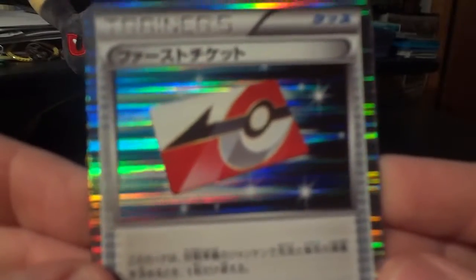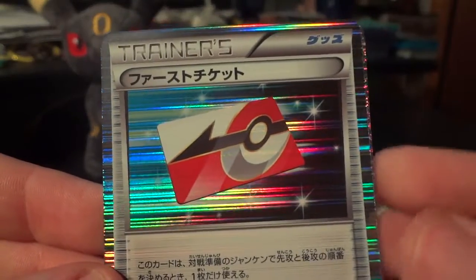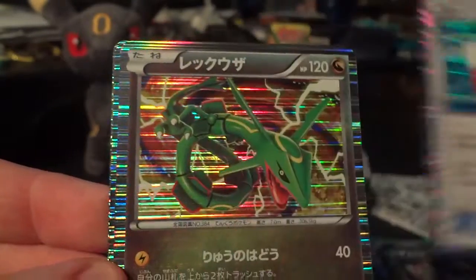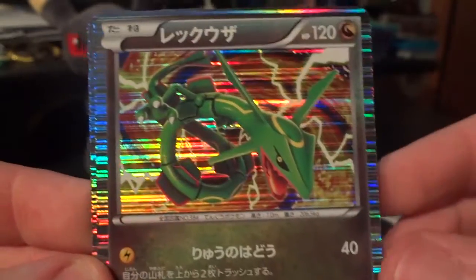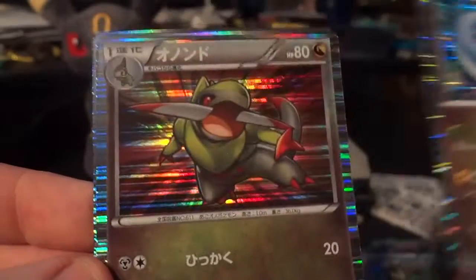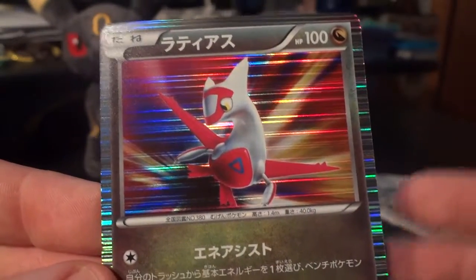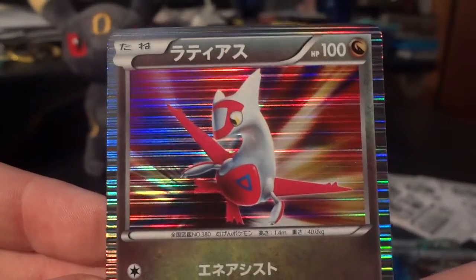And there we go — there's the Fast Ticket. This is the card that if you have it in your hand when you start the game, I think you get to go first, which is crazy. Another Rayquaza. Awesome. Dragonair. Fraxure. And there's the Latias — so I believe that makes for a complete set out of eight packs.